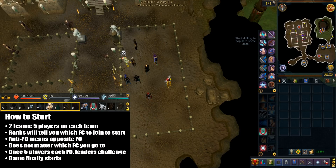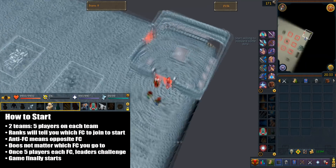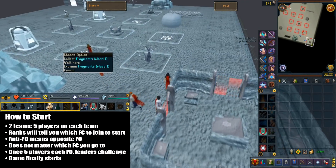Once the FC has five players in the game, the FC leaders will declare a battle against each other. I would also highly suggest you disable the player attack option in the combat settings, as this is a non-combat FC.